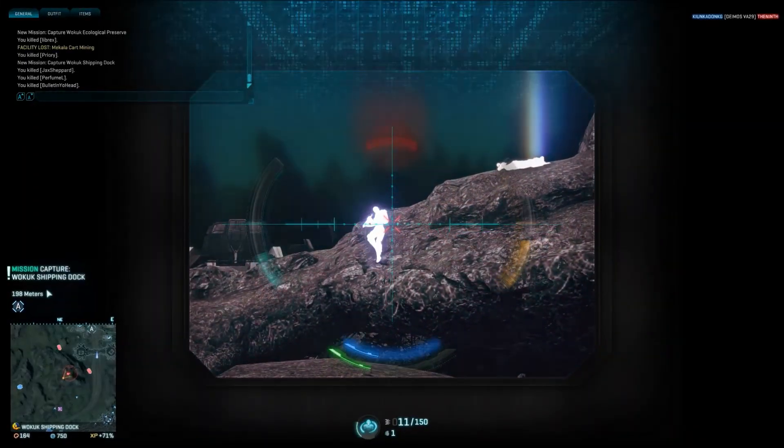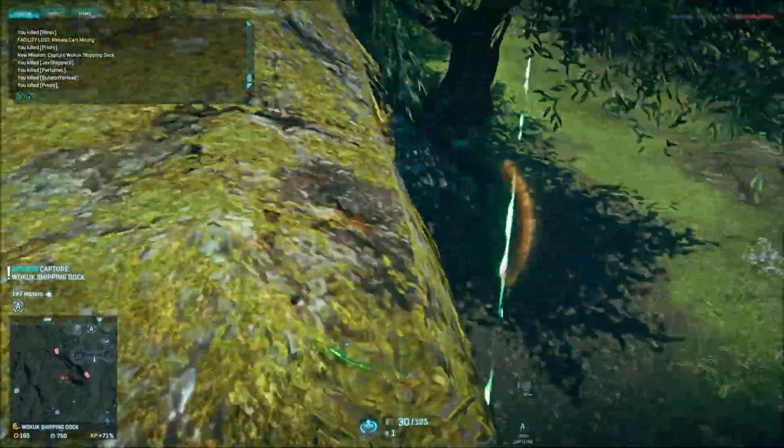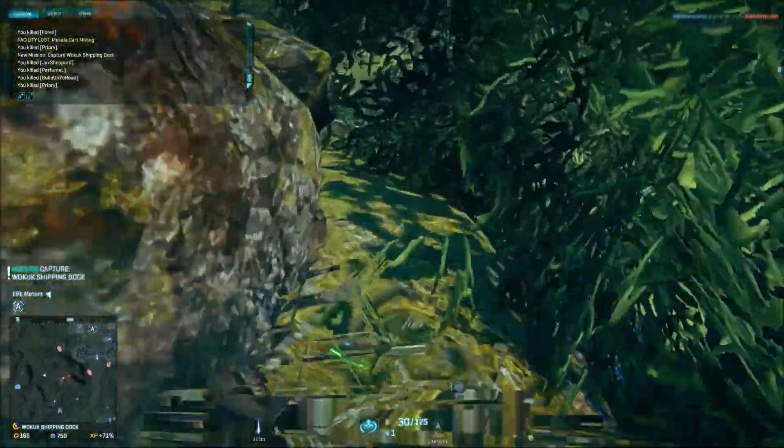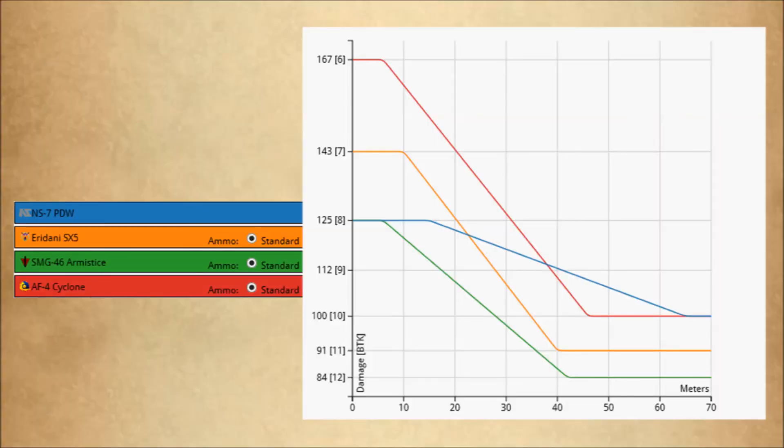On the damage side of things, the NS7 PDW will do 125 damage out to 15 meters. This is an extremely long range for max damage, and it will only drop off slightly to 100 damage out to 65 meters.